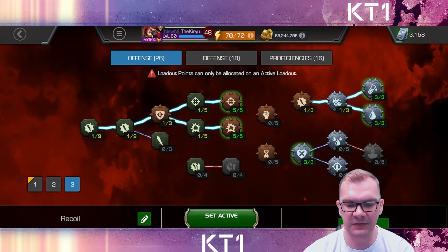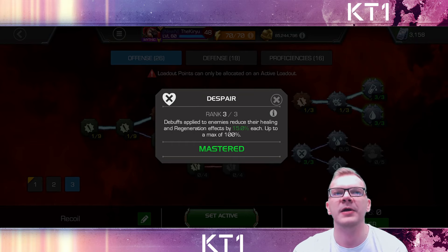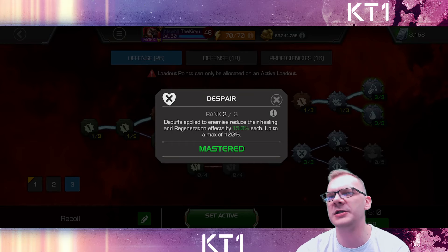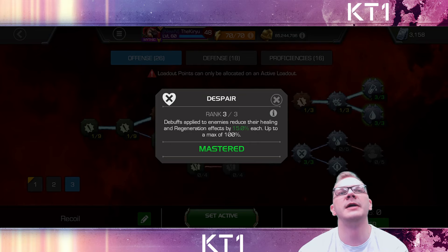Another definite shout out, since this is also meant to be an explanatory video, is Despair. Despair is a mastery I do not want to leave my home without. Pretty much in every single setup that you guys saw, I do have maxed out Despair. Heal block is a very powerful ability in this game — it's not going to come into play in every single fight, but every single day as you are playing you definitely benefit from being able to stop opponents from healing.